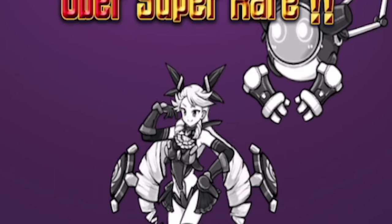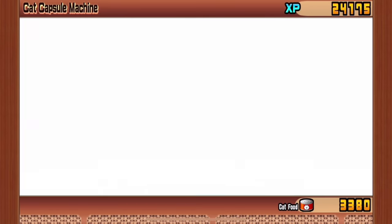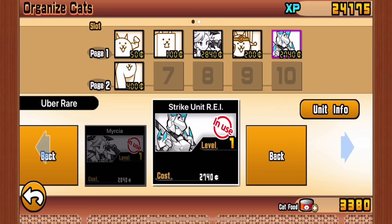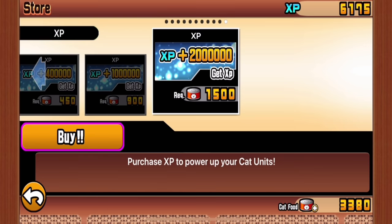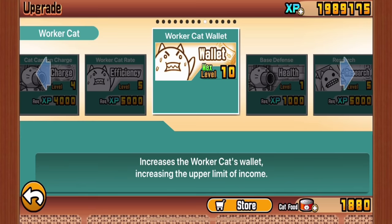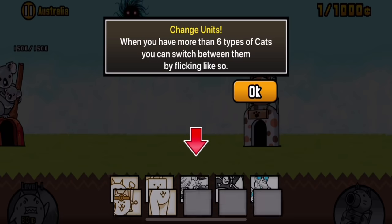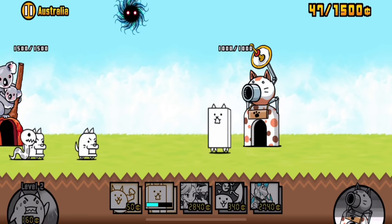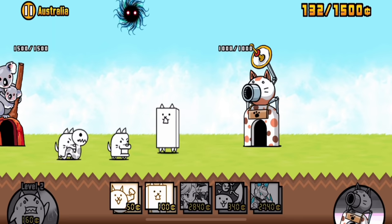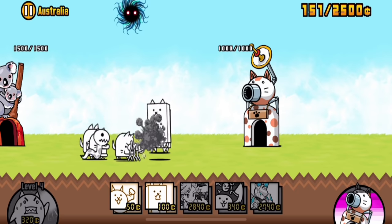Another uber super rare — doesn't really look like a cat anymore. I did also find one that's literally a toaster and I'm not even sure what this is now. These new uber super rare units cost a lot of money, so I'm going to need a little more experience. So let's just go for 2 million — I assume that's the best deal. So my wallet is now max level, and so is my accounting. We're going to find out what Australia thinks of my new units.